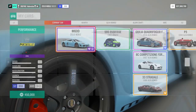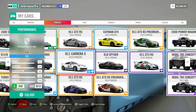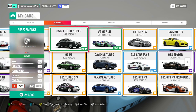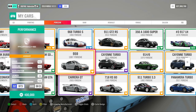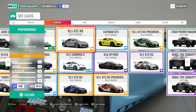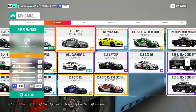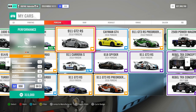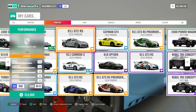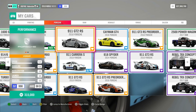I tuned several Porsches and wasn't really happy with them in S2 class, so I came up with one model that is very nice — it has good grip. It's the 2018 Porsche, which is the one I used for the Trail. It's very grippy and very fast, so I would recommend that one.